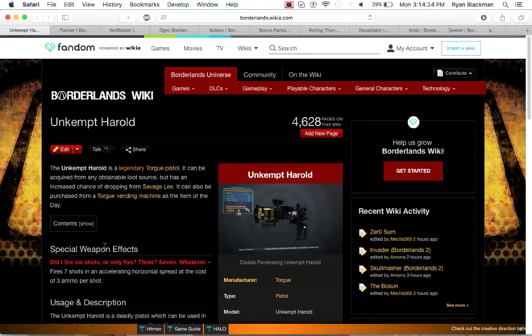Next up is the Unkempt Harold. I don't even need to tell you how good the Unkempt Harold is — for the cost of 3 ammo per shot, it fires 7 accelerating gyrojet rockets. If you've ever met a Borderlands 2 player, chances are they'll say the Unkempt Harold is one of the best weapons you can get. In Borderlands the Pre-Sequel, this was changed to the 88 Fragnum, which functions similarly except instead of a horizontal spread, it has a shotgun-style spread similar to the Maggie. While it's not quite as good as the Unkempt Harold, it's still a really good gun.